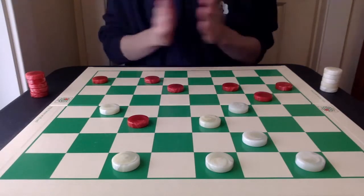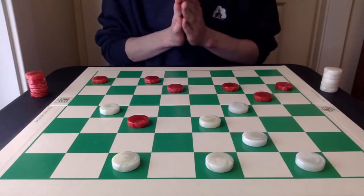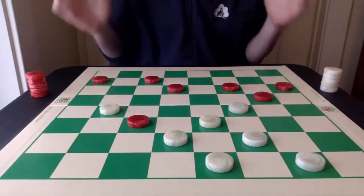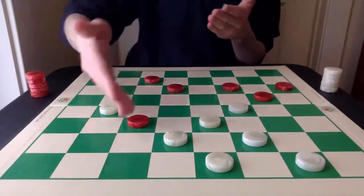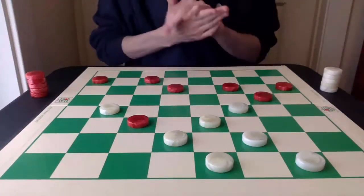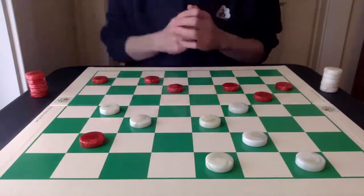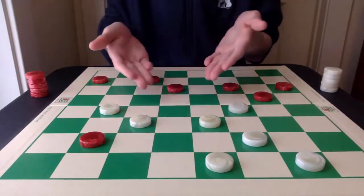The way white wins here is incredibly deceptive and very hidden, and it's with this unnatural 30-26 move. Many of you are probably saying, why? How is that even possible? Red has a clear cut into the king row now, and that is true. However, if red goes in to get a king right away, white can just go 26-22, and it's going to go 22-18 next.